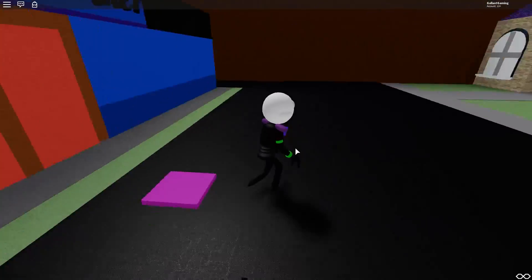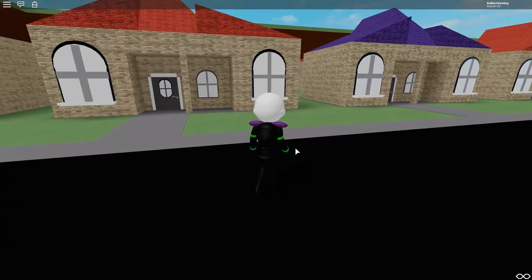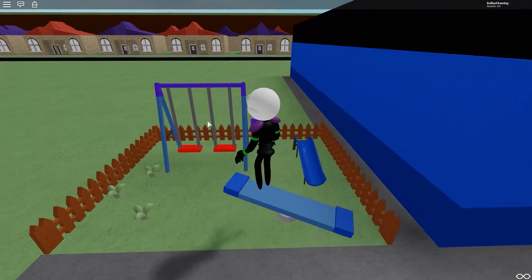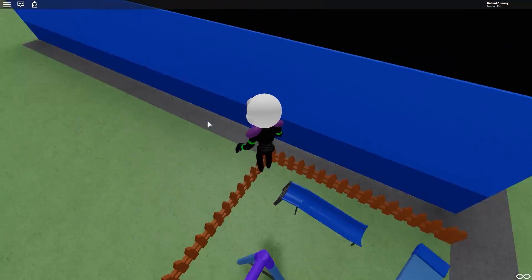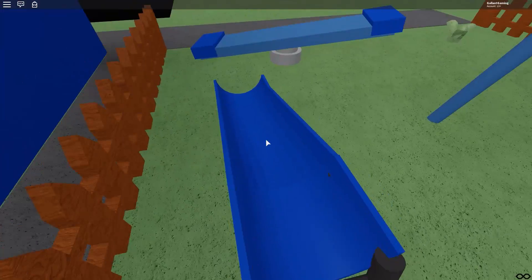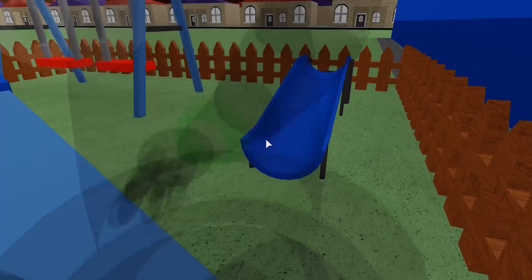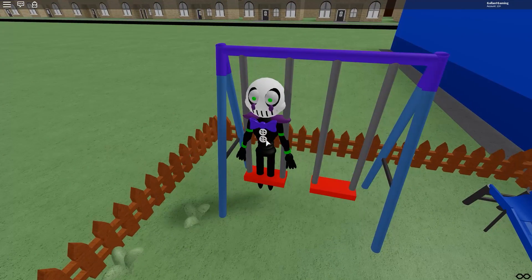Now let's check out the map. There's a bunch of houses. We got a pizzeria, we got a playground. Look at that — you can actually use it. Can I go down the slide? What kind of slide is this? Look how small that slide is. I mean, I know it's probably for children, but come on. This isn't even a slide — it's a tube at best.